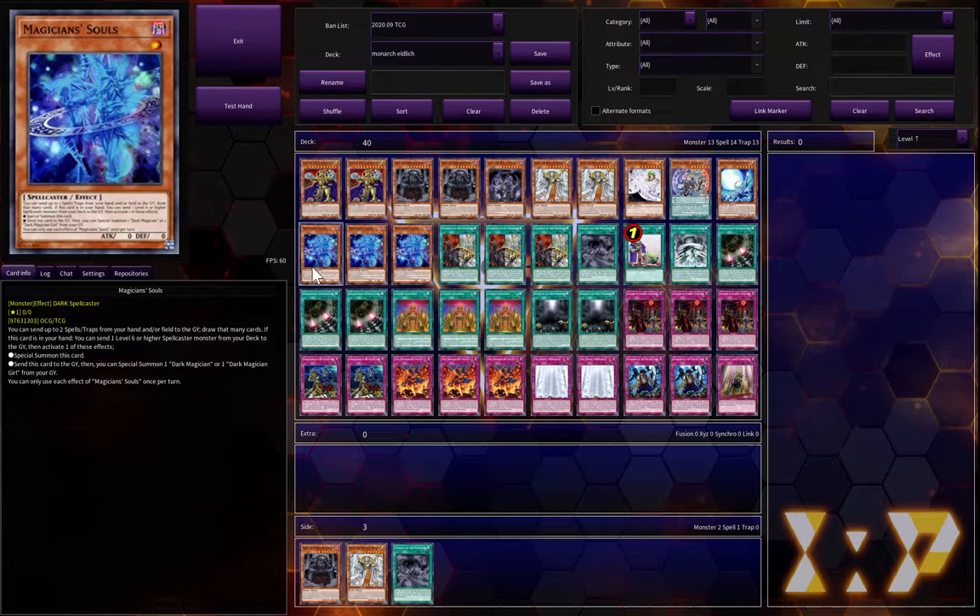That's the deck profile — it's so simple because there's no extra deck. It's unfortunate that the most expensive card now is Magician's Soul. Maybe I'll end up doing a budget deck profile for this. That's actually a great segue — I just want to let everyone know I did open up a PayPal account for the channel, and literally the only thing the money will be used for is buying cards so I can show you guys live duels, live deck profiles. I'd love to show you budget versions you could take to locals.